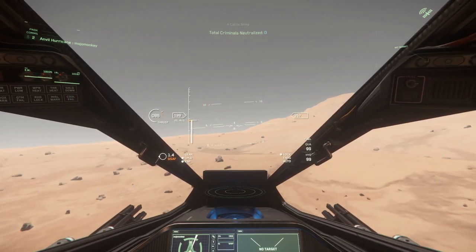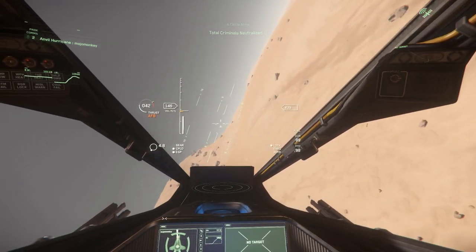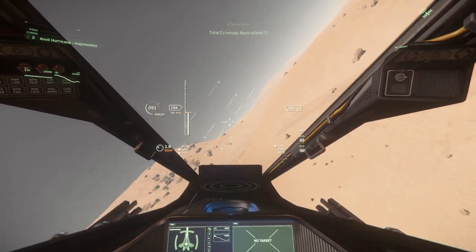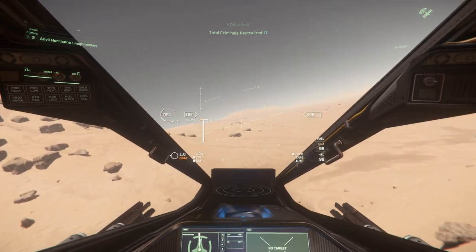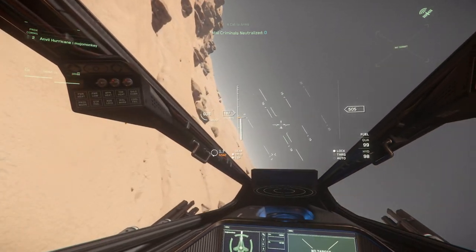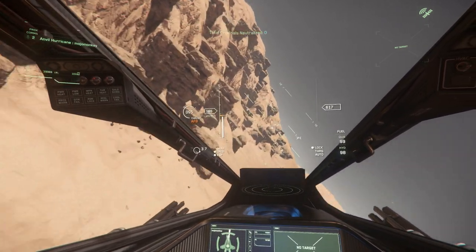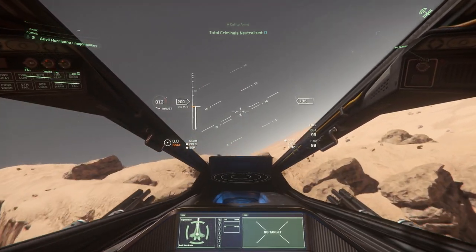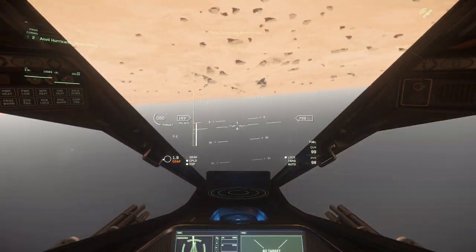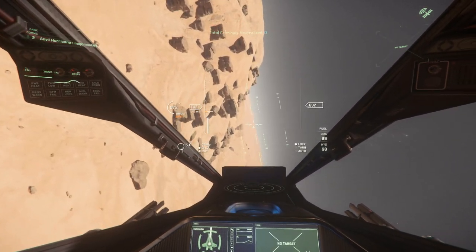As far as purchasing costs go, the Hurricane comes in at $195, or 1.2 million alpha UEC in game. The first price is very steep — for that price, there are some far more versatile options out there for a combat ship, for example anything in the Cutlass series. The in-game price is a bit more reasonable, providing a solid option for a pair who would like a fighter to use as a two-man combat machine, but have other ships to fill other roles.